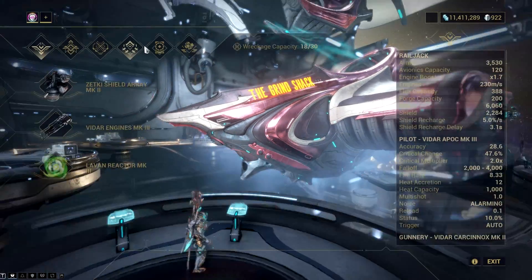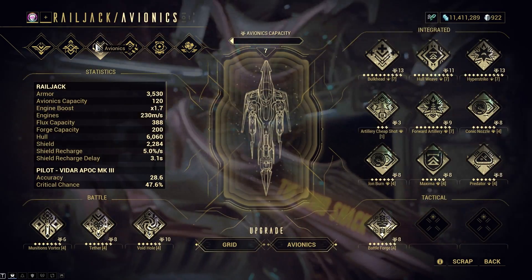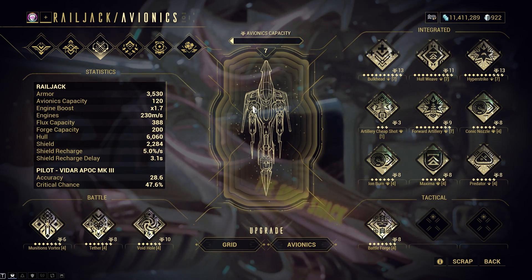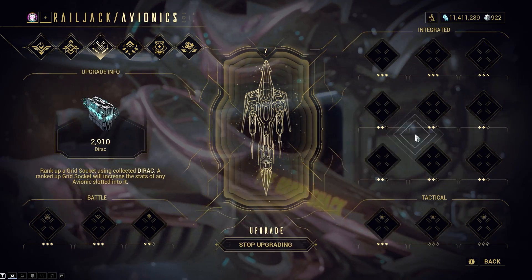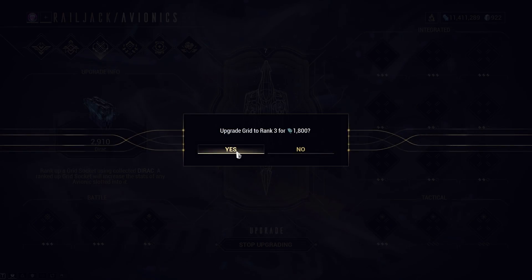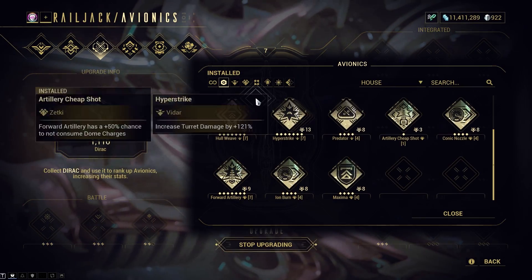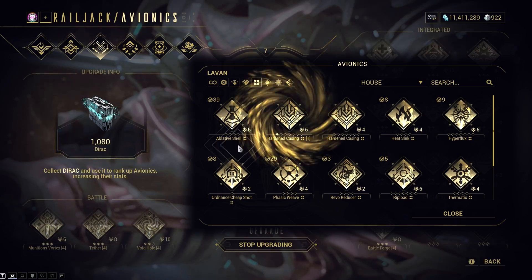Now let's move on to Avionics. I won't give you a fully detailed view, but I'll include here what you need to know. Basically, these are mods to improve your Railjack, just like what we do in modding our frames and weapons. Dirac is the resource needed to both upgrade the grid — or the slots for Avionics — and the Avionics itself. Consider this resource as Endo, and you can acquire it from Railjack missions, or by scrapping your duplicate Avionics.